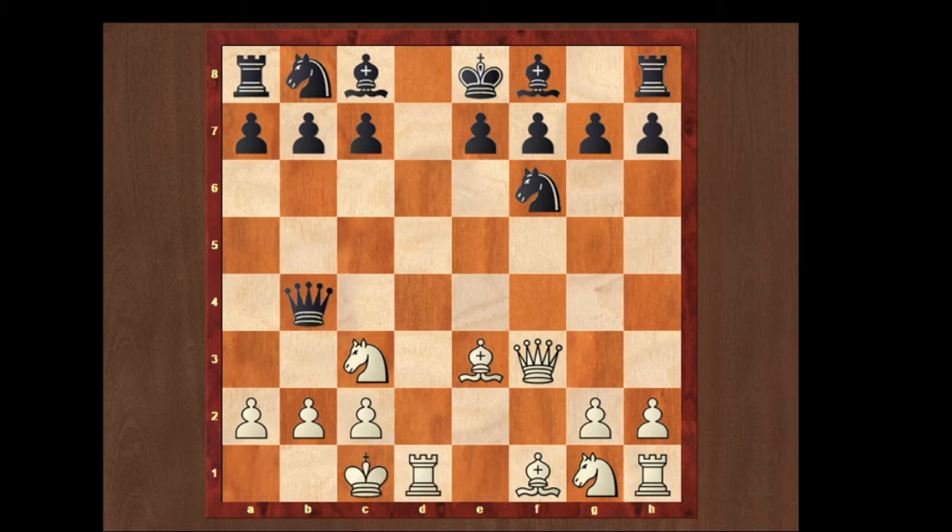Black will play bishop to g4, pinning the queen, and on the next move he's going to take the rook. But white has a better move than that. There is knight to b5, attacking the c7 square and threatening checkmate.